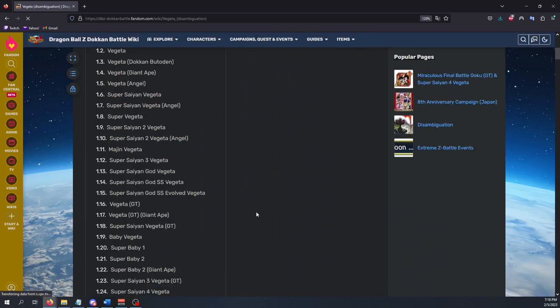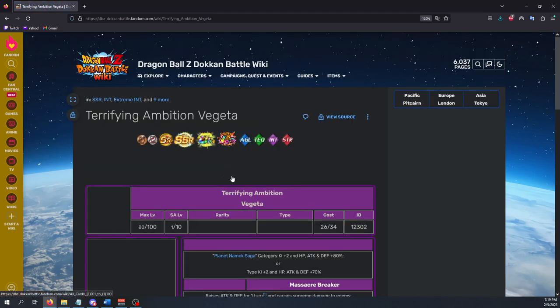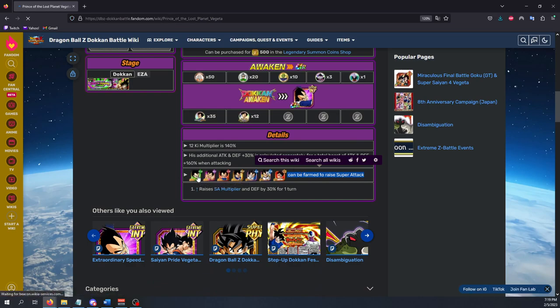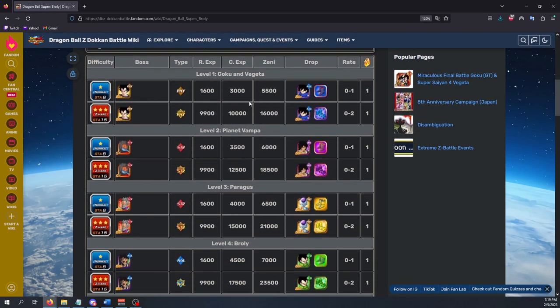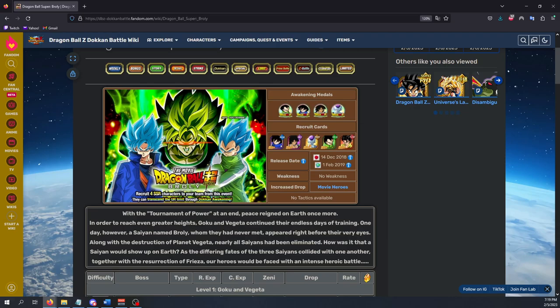Let's go to Vegeta as an easy example. Let's say during the anniversary you do the ticket multi and pull this Vegeta who awakens into an LR, and you want to see if you need to use Kai's on him or can you farm him up. You scroll right down to the bottom, and it shows you all the ones that can be farmed to raise their super attack. It also shows you where you actually acquire the units — what story event — and the drop rewards. So this base Goku can be used to farm up other base Gokus, this Broly for other Brolys, and this Frieza for other Friezas.